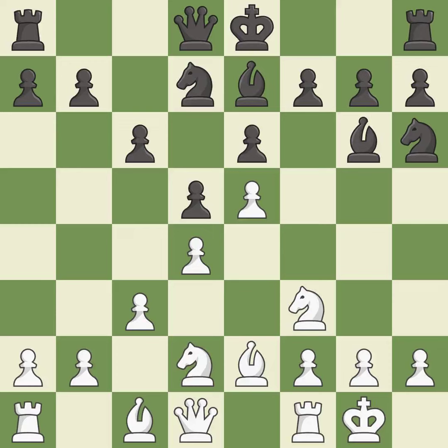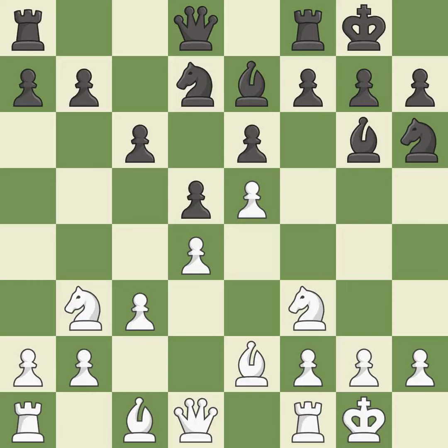This develops a bishop off its starting square, getting it into the action — it is excellent, one of the best moves. Castling gets the king to a safer square out of the center while also developing a rook. Castling to the same side as the opponent avoids some of the attacking associated with opposite-side castling. This forces doubled pawns in front of the opponent's king, decreasing its safety and harming the pawn structure — it is best. Recaptures — it is best.